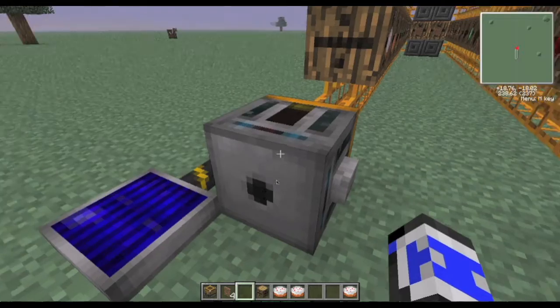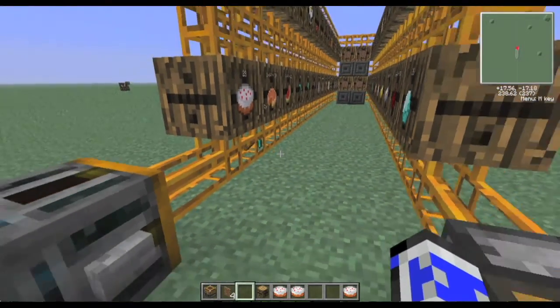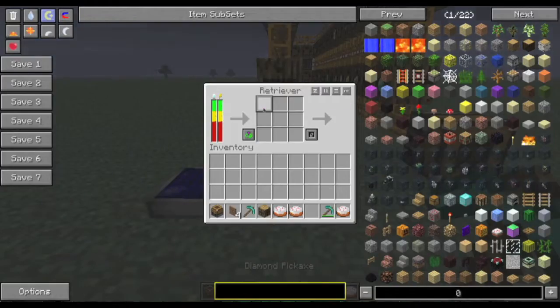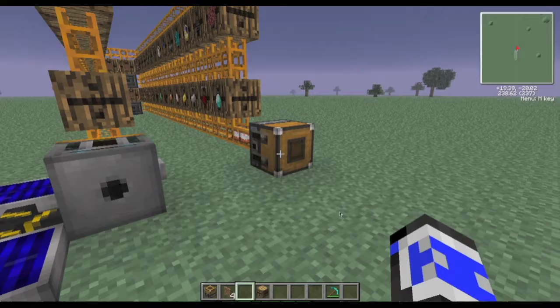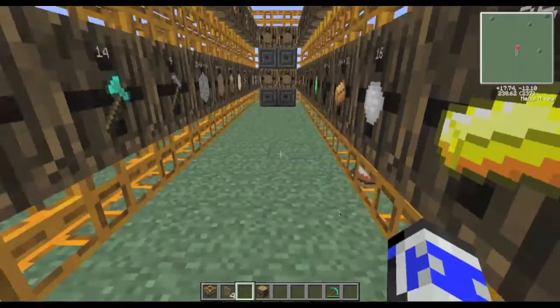Actually, this is a cool experiment — I've never tried it. Let's put my used pick in the Retriever. It summons a fresh pick! That's kind of cool. And now let's shove all these back in the Relay, and it will send everything back to its rightful place.